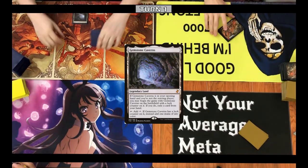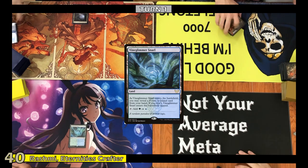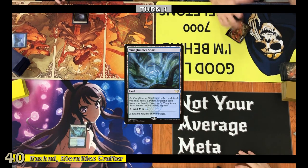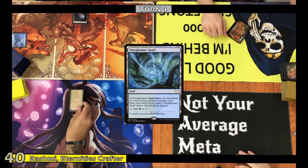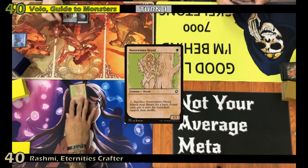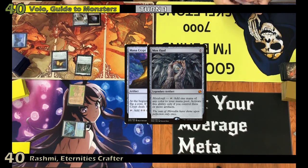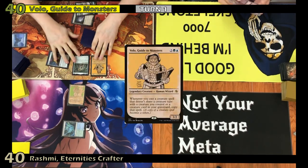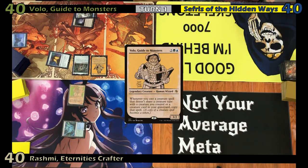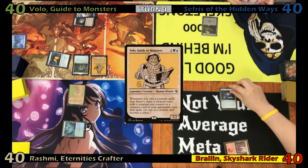Turn 0: Eric plays the Gemstone Caverns echoing card to start the game. Justin plays an untapped Vineglimmer Snarl, revealing a Forest, then casts a Neverwinter Dryad. Eric draws and plays an Island, then casts Mana Crypt and Mox Amber before tapping out to cast his commander Volo. Foil draws, plays a Swamp, and passes. Fog draws, plays a Mountain, and casts a coveted Turn 1 Silverquill.